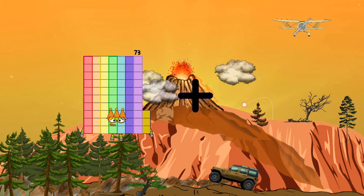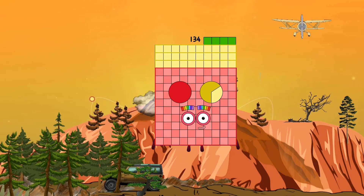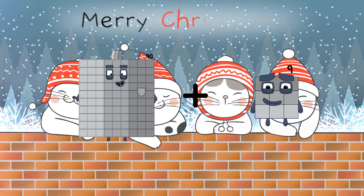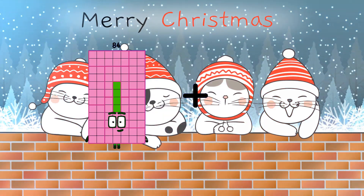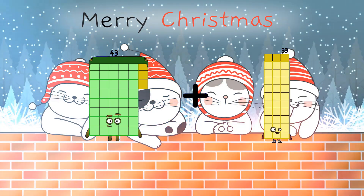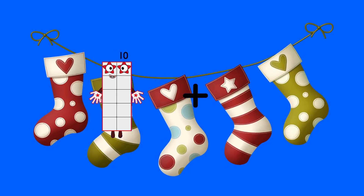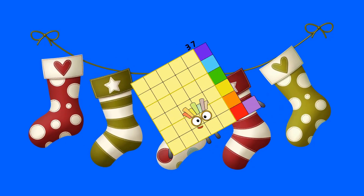73 plus 61 equals 134. 90 plus 62 equals 152. 43 plus 34 equals 77. 10 plus 27 equals 37.